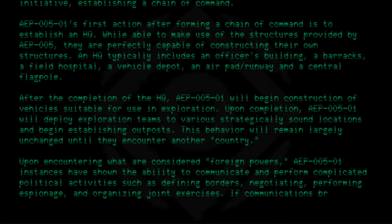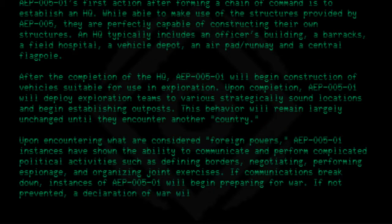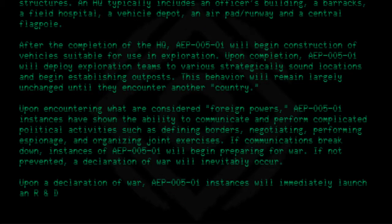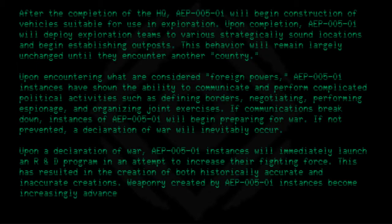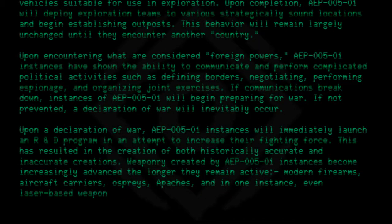If communications break down, instances of AEP-005-01 will begin preparing for war. If not prevented, a declaration of war will inevitably occur. Upon a declaration of war, AEP-005-01 instances will immediately launch an R&D program in an attempt to increase their fighting force. This has resulted in the creation of both historically accurate and inaccurate creations. Weaponry created by AEP-005-01 instances becomes increasingly advanced the longer they remain active — modern firearms, aircraft carriers, Ospreys, Apaches, and in one instance, even laser-based weaponry have been seen.